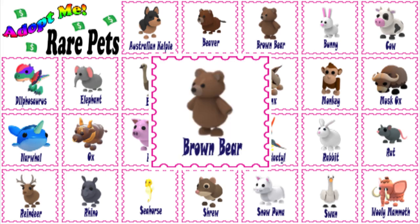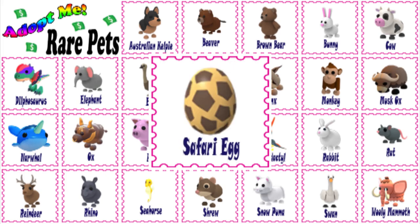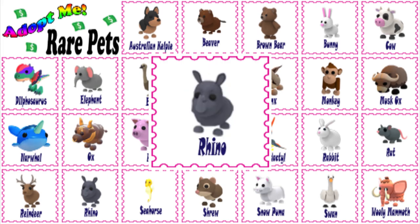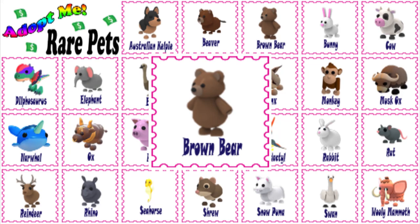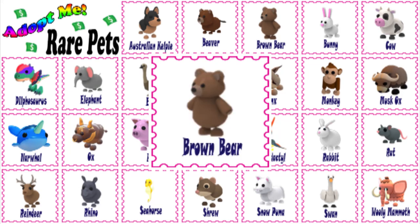The brown bear was added to the game along with the other jungle egg pets on August 31, 2019, after the Safari Egg. The other rare pet you can hatch from a jungle egg is the Rhino. It is now only obtainable through trading with other players, or by hatching one from a jungle egg if the player happens to still have one.